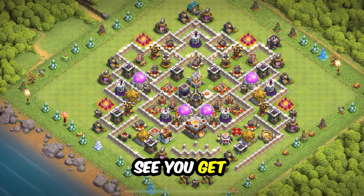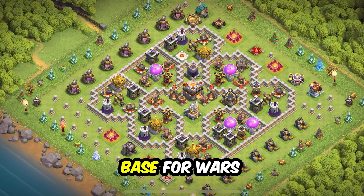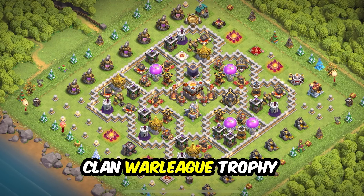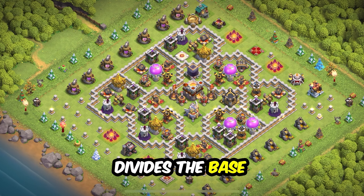Base 12: anti-three star layout, a compact base that will work for trophy pushing and farming. The weakness of this base is the electro dragon because everything is close to each other, so make spaces if you see you are getting attacked a lot by them.